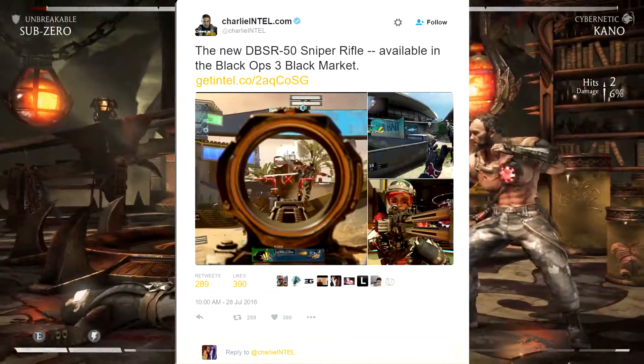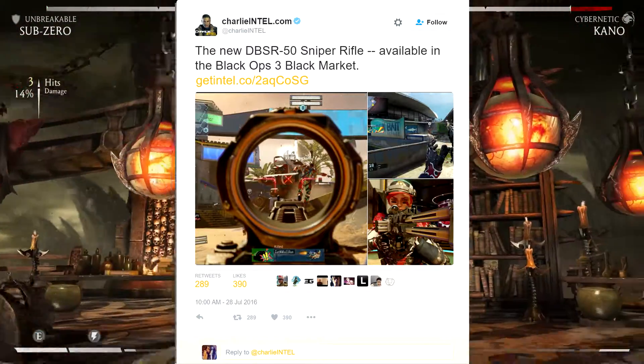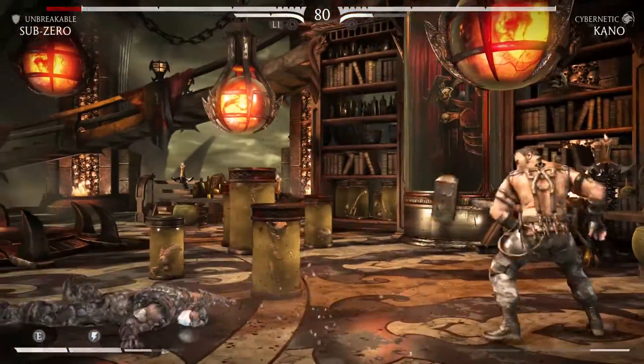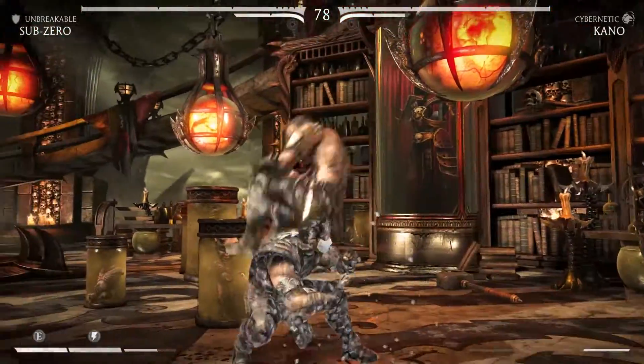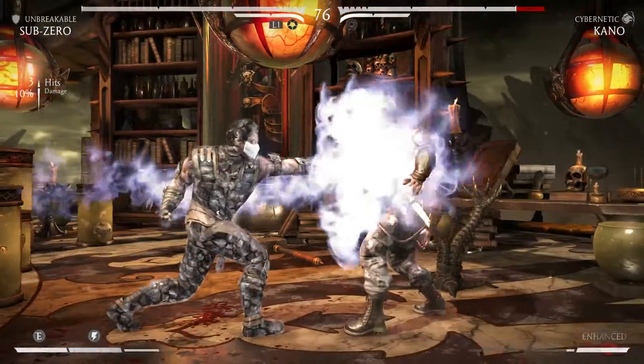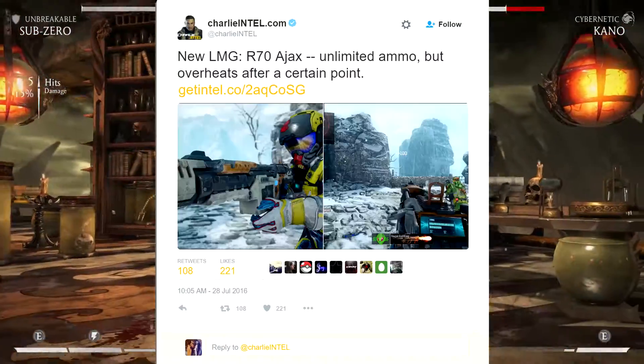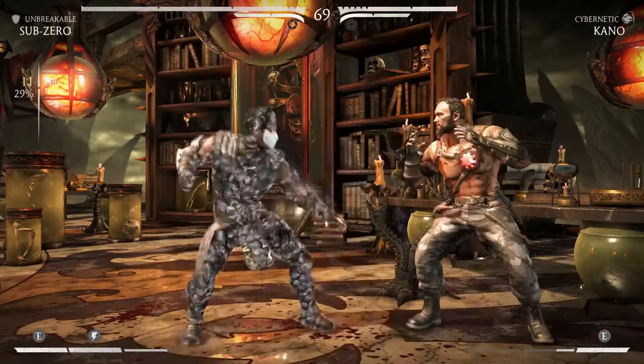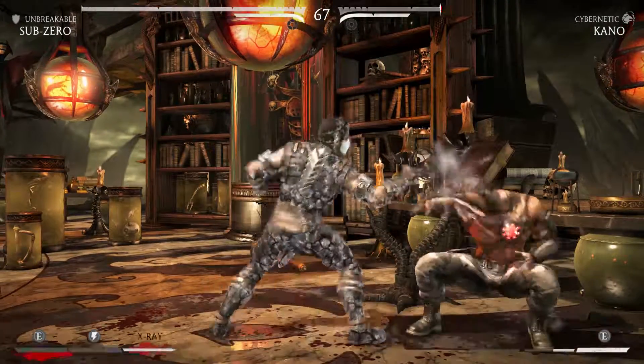We got a new sniper rifle — it is the DBSR-50, which I believe is the DSR-50, which is absolutely insane because I love the DSR in Black Ops too. Then we have the R-70 Ajax, which apparently is like the AE-4 in Advanced Warfare in that it has unlimited ammo.